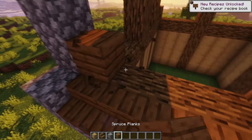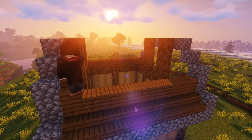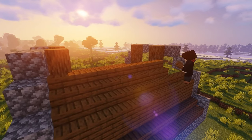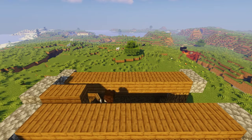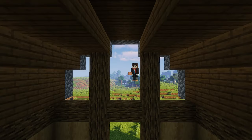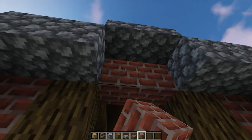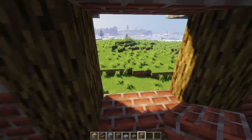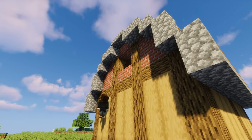I'm gonna use spruce stairs and planks — place them along the frame. Gradually cover them up to the top. And for the top, I'm gonna change it to slabs. Now we can fill the rest of the wall with bricks. I'll leave a space here for a window. Better place cobblestone stairs to the corner — gotta add more curve to those overhangs.